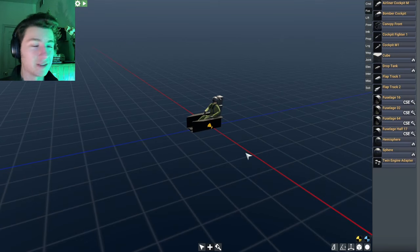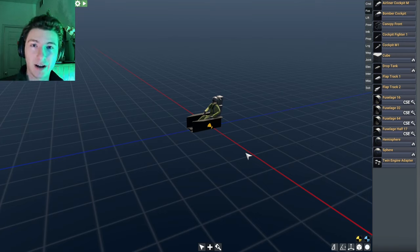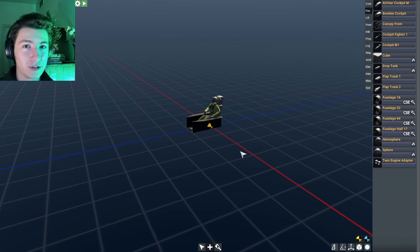Some craft — notably many fighter planes — have the center of lift in front of the center of mass, which gives more maneuverability, but that requires advanced fly-by-wire systems. So the rule of thumb for you is: blue circle behind yellow circle, but not too far. Now I'm going to build a very basic aircraft in a time lapse, and then we'll use it to explain the rest of what you need to know.